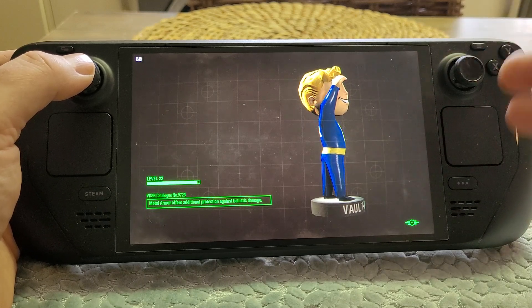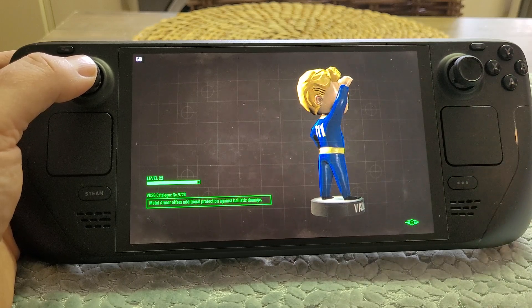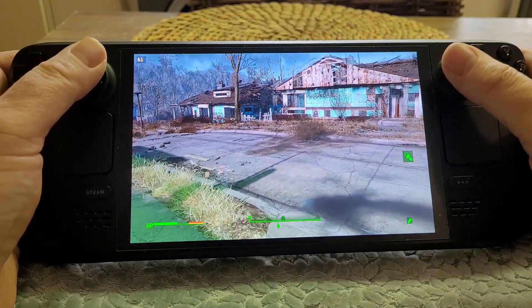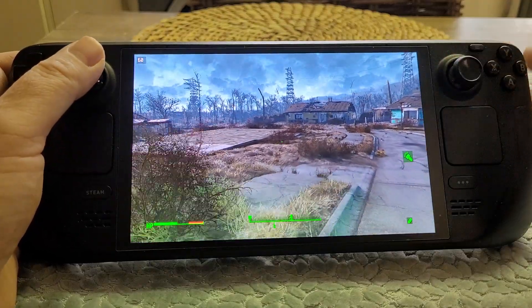Imagine I play Fallout 4 for half an hour while the Steam Deck is in offline mode — it can't upload that save. Then I go and play on my PC for the same half hour. When both devices are back online it's going to ask me which save I want to go with. But as you can hear, Fallout runs great — no problem playing offline at all.